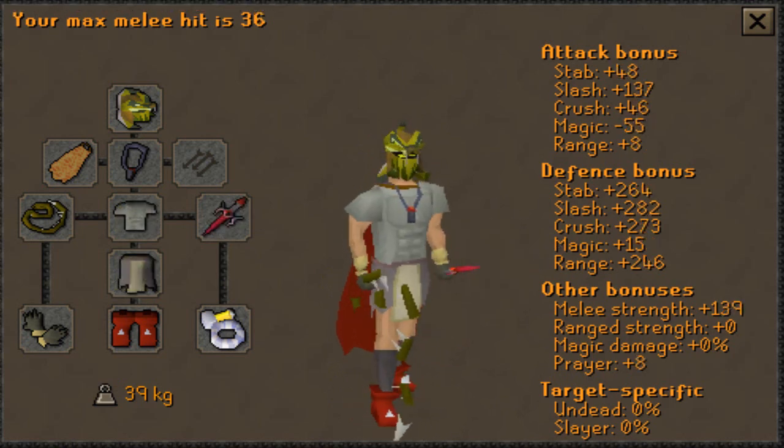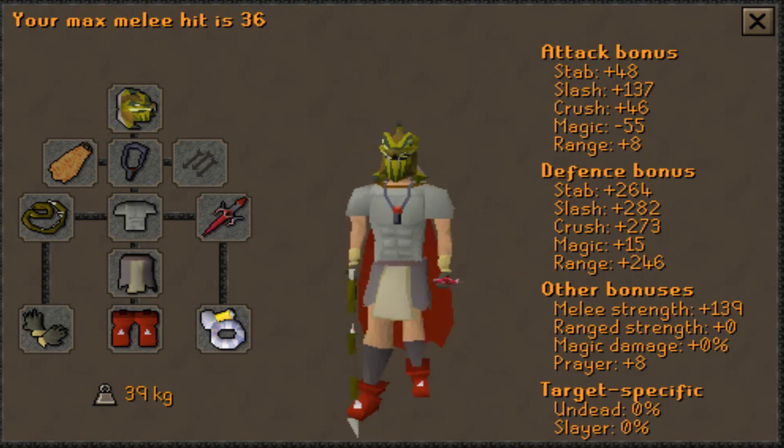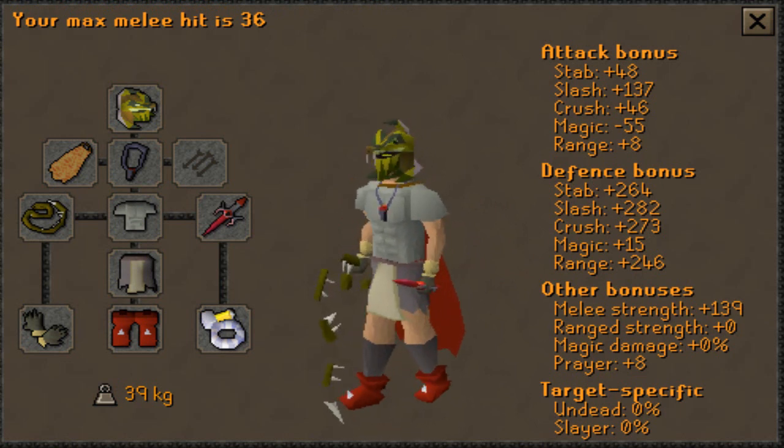The attacker setup should consist of virtually the same gear. The only difference is that you should trade out the top, bottom, and shield for your best in-slot offensive items.